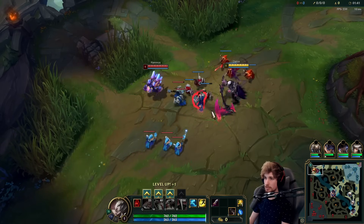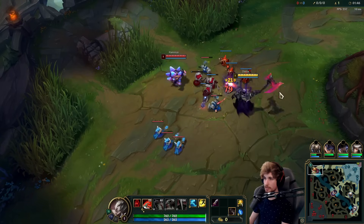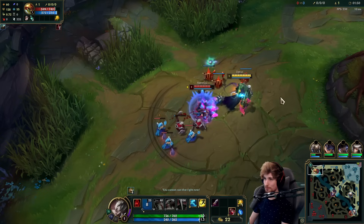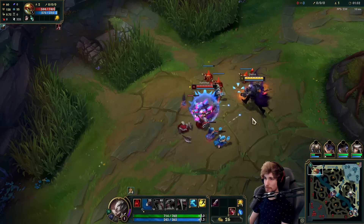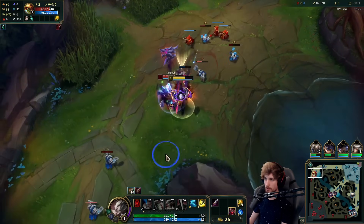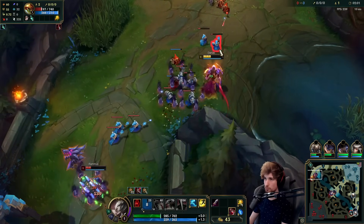Rammus top lane is actually very annoying because Rammus top lane is being used by many people as a direct counterpick. However, we got to counterpick the Rammus instead. And Darius into Rammus is honestly fantastic. I'll take that push immediately — my passive is going to wreck him apart. That's Flash.